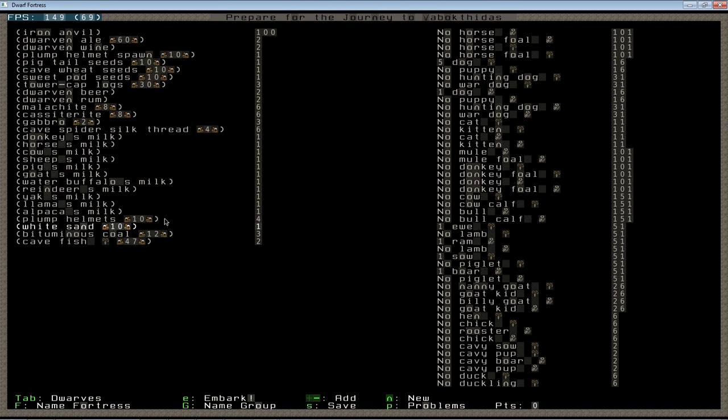This embark doesn't have any sand, so I brought some with me. Sand — if you're embarking in an area with sand — is a handy way to make an infinite quantity of just about anything you can imagine, since most things in the game can be built from glass. I bring it primarily for windows. Even if you're not planning to use sand for glass, sand comes in a bag, so every one of these bags of sand comes with an extra bag for free. Buying a unit of sand with its included bag only costs one point at embark, whereas a bag alone costs ten.